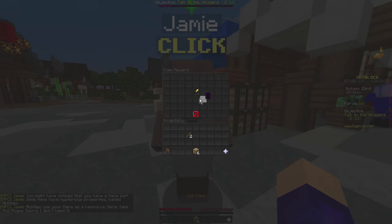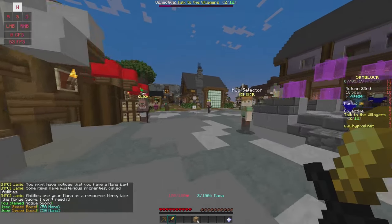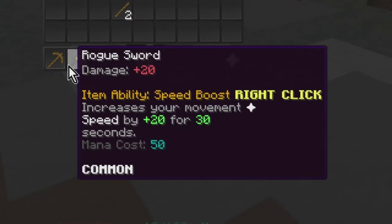Although not the greatest weapon, the rogue sword is extremely useful for movement speed. Every time you right-click with the sword in hand, you gain a speed boost of plus 20 for 30 seconds, costing only 50 mana. The ability stacks, which means if you right-click again, it gives a speed boost of plus 40 for 30 seconds, costing 50 extra mana.